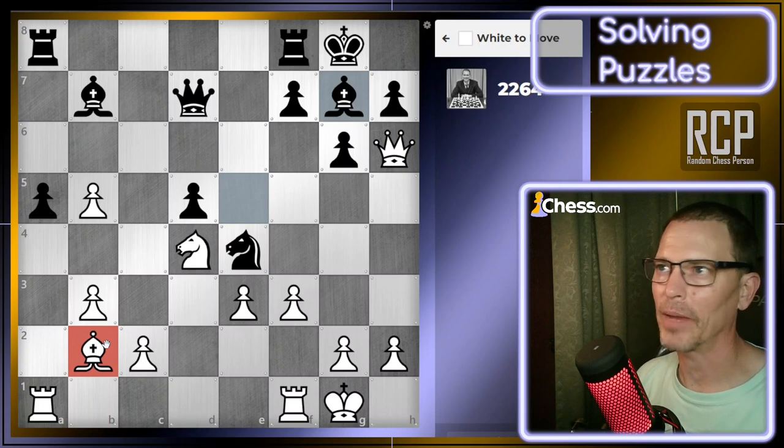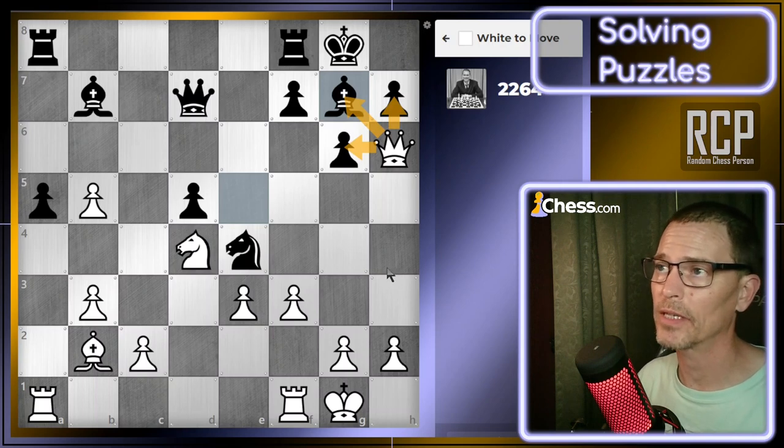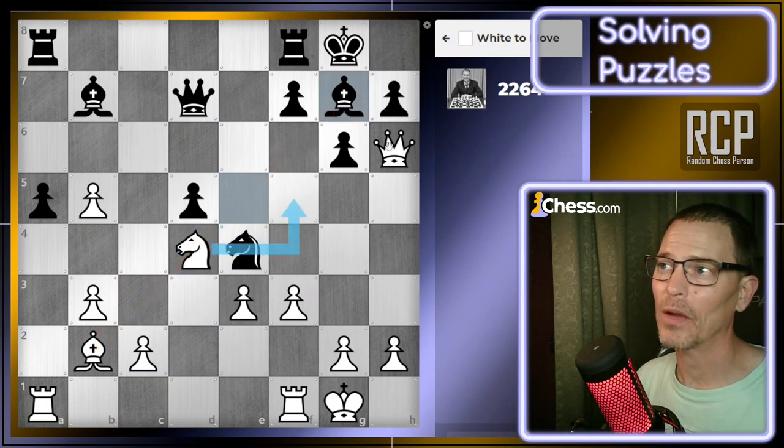Maybe looking for the main idea is throwing me off. Normally I look for checks — those are the only two checks I have. Captures: I don't have any captures other than the queen taking one of those three pieces, and I don't have any real threats. The only threats involve this bishop pointed down there, but for that to work I need to move my queen somewhere. What if I moved my knight to f5?